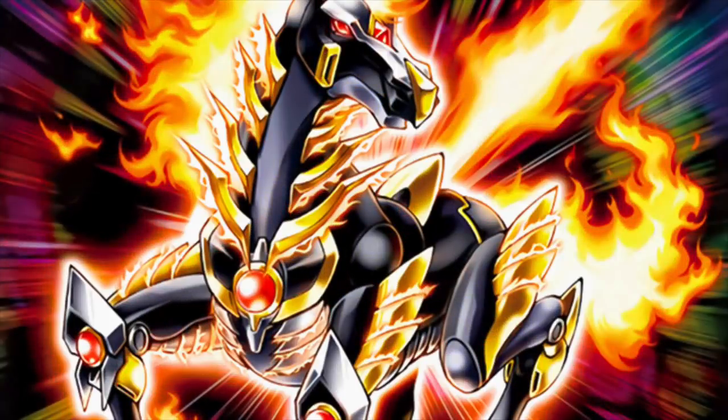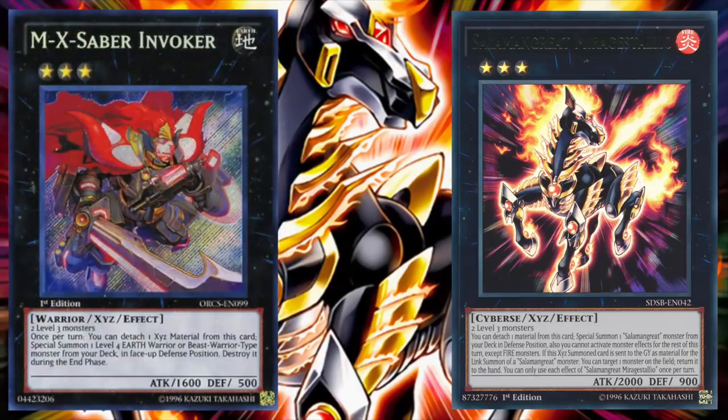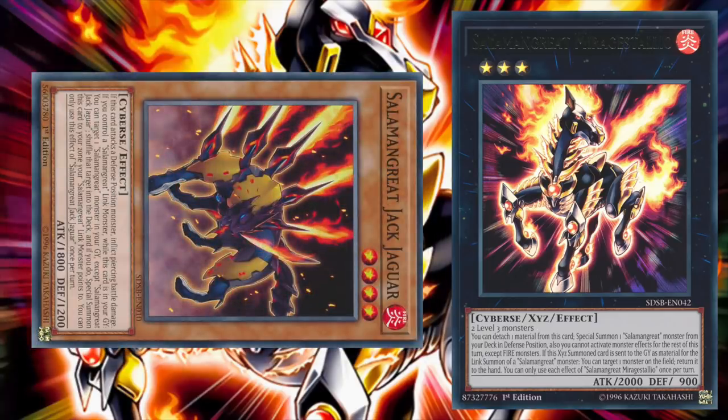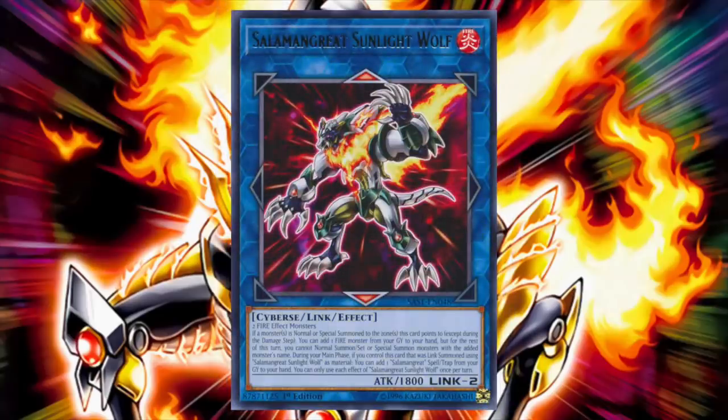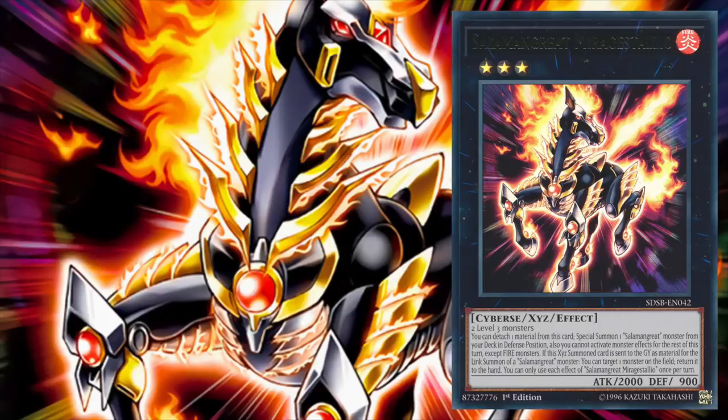Lastly for the extra deck is the Salamangreat XYZ monster, Salamangreat Mirage Staglio. Requiring any two level three monsters, Mirage Staglio is basically an in-archetype-themed MX Saber Invoker, allowing us to once per turn detach a material and special summon one Salamangreat monster from our deck in defense position. We may not be able to activate monster effects except fire monsters for the rest of the turn, but seeing as the whole deck is comprised of entirely fire monsters, this is seldom an issue. Furthermore, if an XYZ summoned Mirage Staglio is sent to the graveyard for a link summon of a Salamangreat monster, we can target one monster on the field and return it to the hand. This compulse-like effect can be useful for clearing monsters with built-in protection effects such as Thunder Dragon Colossus, or just helping clear the way for an OTK.